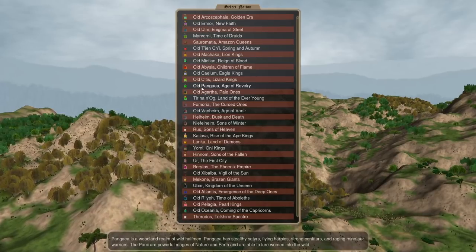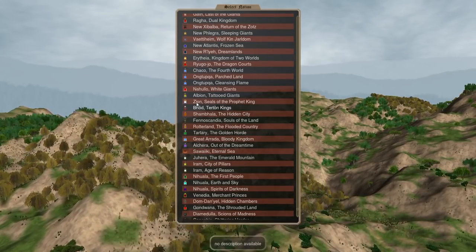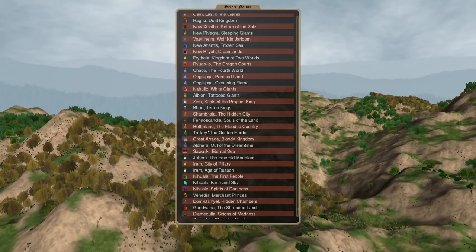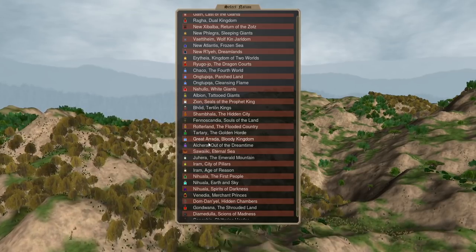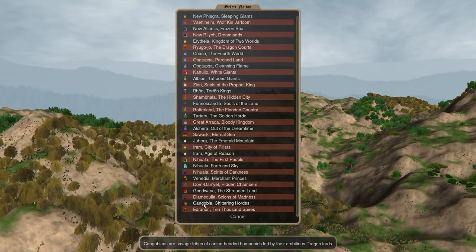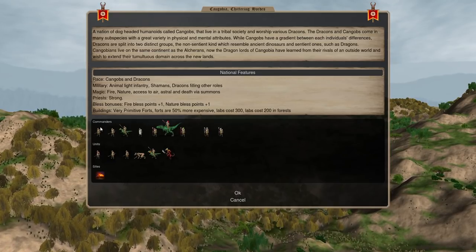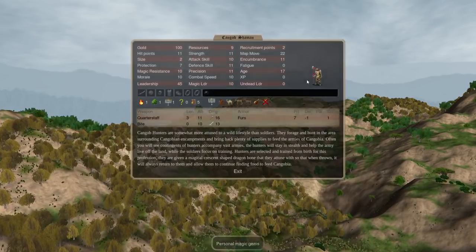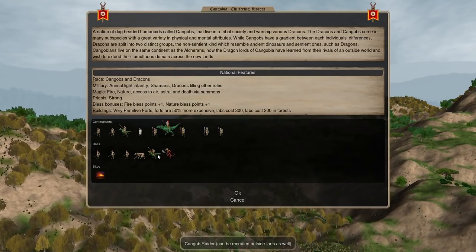You can see they're all labeled - Old means early age, Middle means middle age, New means late age - so all eras are combined. There are also nations from Dominions Enhanced like Alcara, Great Errata, Tartary, and Rotterland - nations not in vanilla, a lot of which are really strong with crazy mechanics. Then there are some nations added as part of Boz mod. This is one that Boz wanted me to show off - he's developing a game and the idea of little rodent beast people riding dinosaurs is from that game.